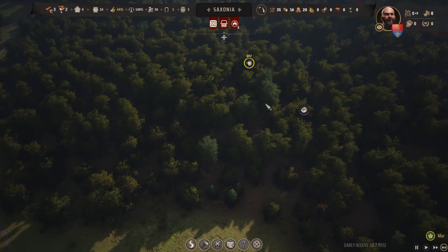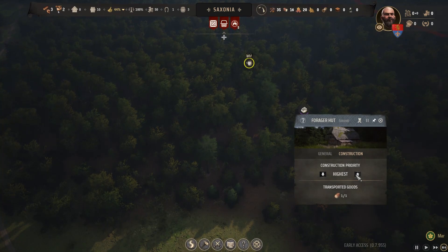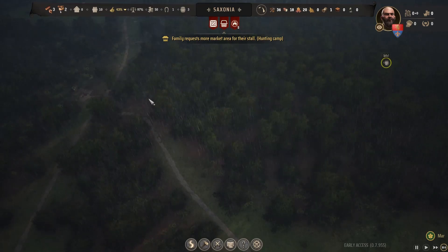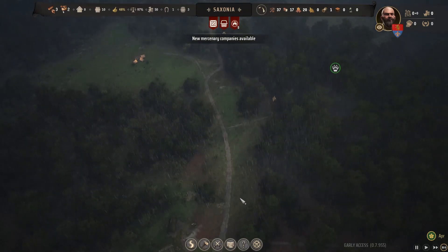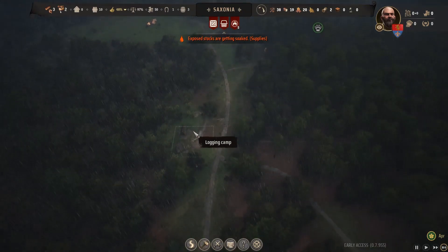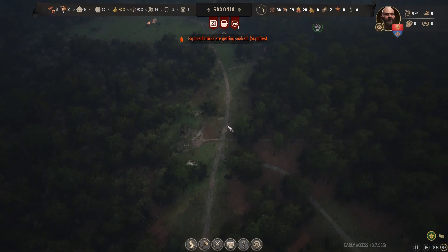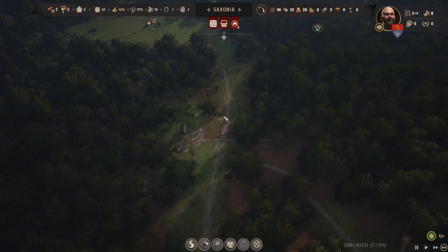The forager hut isn't built yet, so I'll up its priority. What we're trying to do is get a good start for the first year — a good economy and good growth — so you can build your economy up and eventually start building a good military. The next thing we want to do is build some houses, but let's zoom back out and look at the fields first. We don't want to build down in the farming area; we'll probably build in this direction and maybe put a field out here just to get things going.